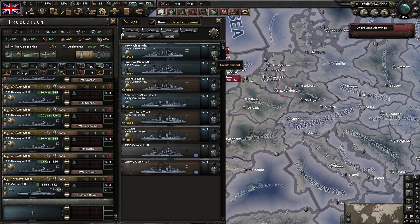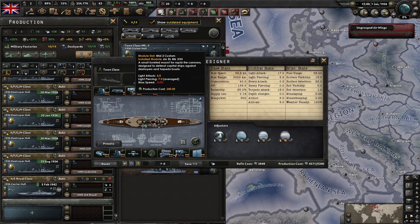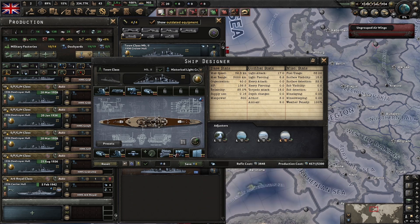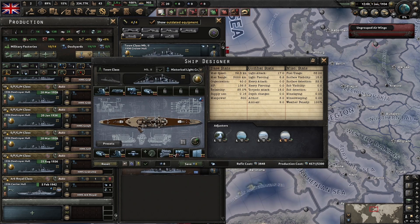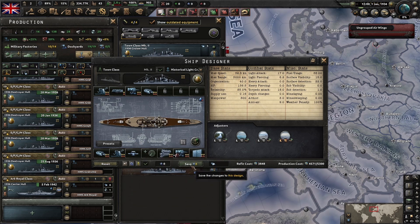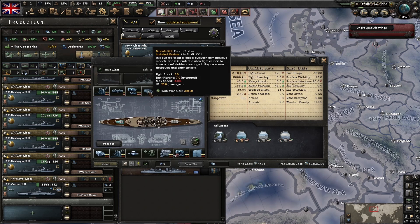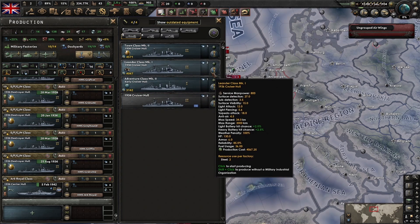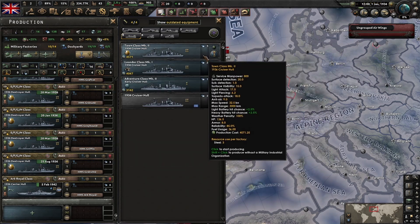This cruiser starts with an aircraft catapult, so if we research the level two catapult, we can put a better one on it for more surface detection right away. We could mark this as a potential spotter ship, set it to auto upgrade, and hit save. We could also go for the Town class cruiser - I wouldn't necessarily build a heavily armored light cruiser as Britain, but I can set it to auto upgrade so it gets the best armor, best AA, and best fire control possible. When it auto upgrades, I can spend about 12 naval XP to swap both batteries to heavy batteries.